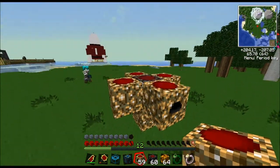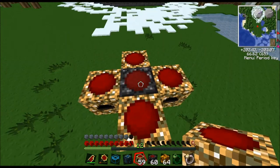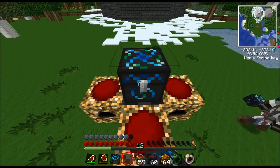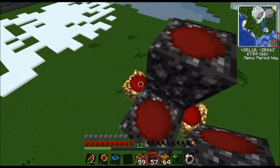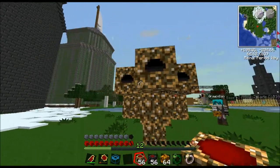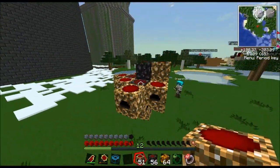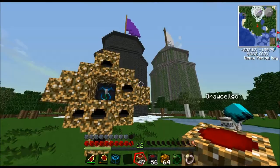You put one relay MK3 in the middle, and you surround it — except for the top — all the way around with the collectors. Then you put an energy condenser on the top. And then what you do after that, you surround the energy condenser all the way around. Surround that with more collectors, then surround the collectors with more relays.